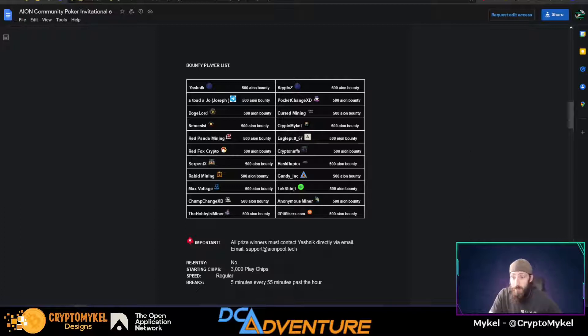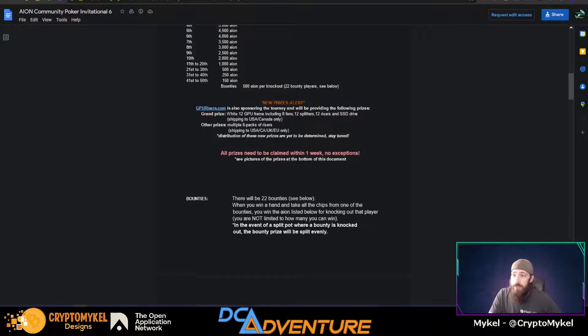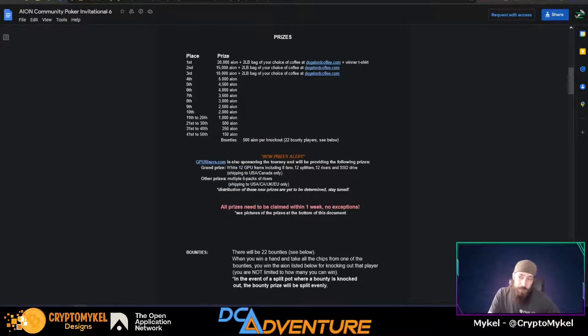And that does stack, guys. So if you want to knock out four bounties, by all means, go for it — you're going to get yourself 2,000 Aeon from doing that. Pretty awesome. Knock out some bounties and you could potentially win more than even getting into 21st place. Good luck to everybody. You can go register down in the description below.